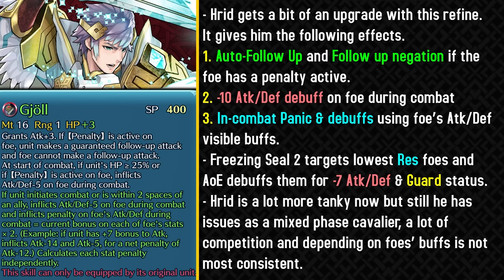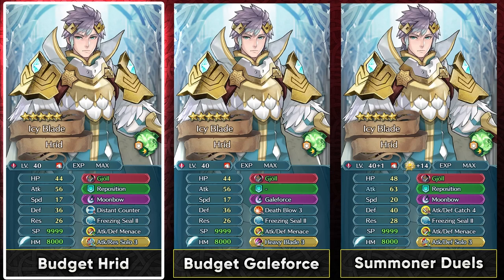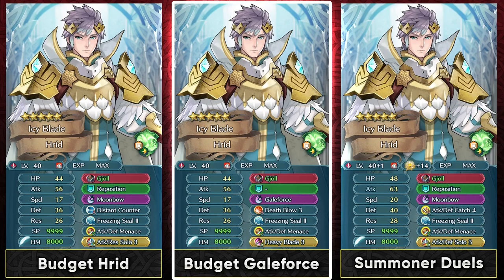Still, he has a lot of issues as a mixed phase cavalier. There's a lot of competition from the likes of Legendary Sigurd, Blazing Durandal Eliwood, Legendary Eirika, and Regan, and so many other sword cavaliers. Reed can function as a stocky mixed phase cavalier but his remix and refine are not really as insane as his sister Guntra's. If you want to use him on a budget, you can run Reposition and have some kind of solo Sacred Seal. You get Attack Defense Menace from the remix, which is a bit redundant with his slot B but still nice to buff him up. He can also be used as a budget galeforce cavalier with Death Blow in slot A and Heavy Blade Sacred Seal — the attack debuffs he gets can help trigger Heavy Blade, which is usually not that easy to do.